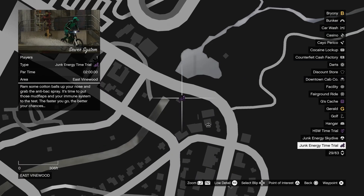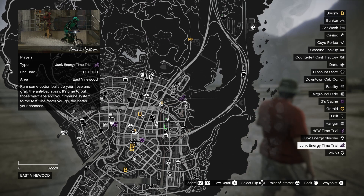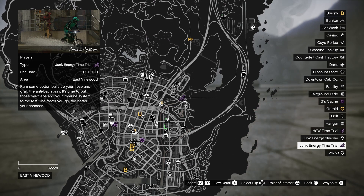This is the icon for the time trials, this is the location for it for today, and it's going to take you through an underground passageway through the sewer system in Los Santos.